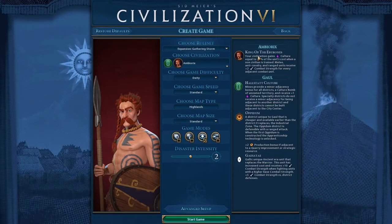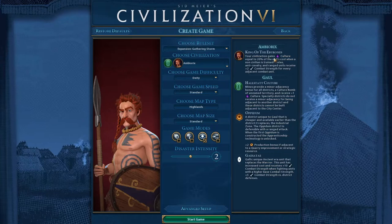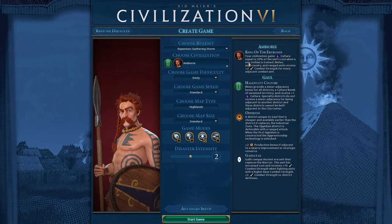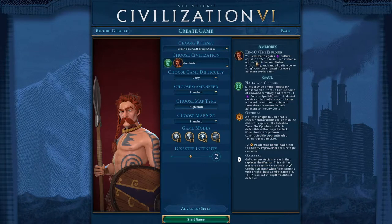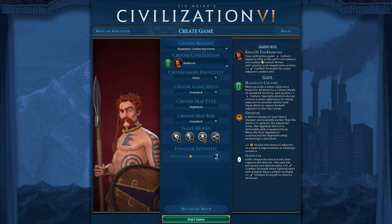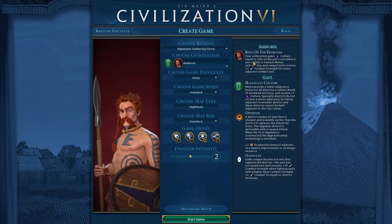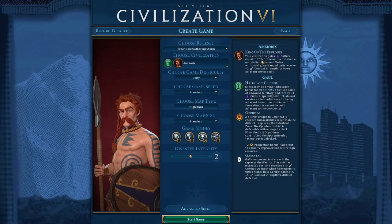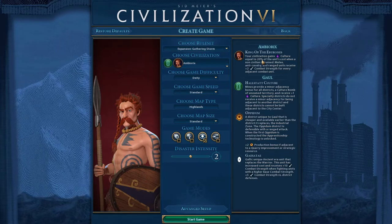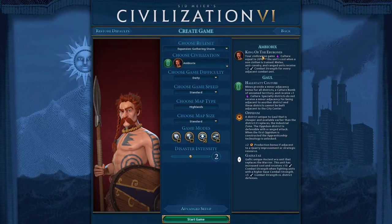They have the King of the Eburones — I'm sure I'm saying that wrong. Your civilization gains culture equal to 20% of the unit's cost when a non-civilian is trained. That's really interesting. I probably could have used this better early on. If you build a warrior or one of their unique warriors, that's 20 combat strength, so 20% of that gives you about 4 culture, which is a nice little boost — not overwhelming, but decent, especially early on. Later in the game I don't think it makes such a big deal.